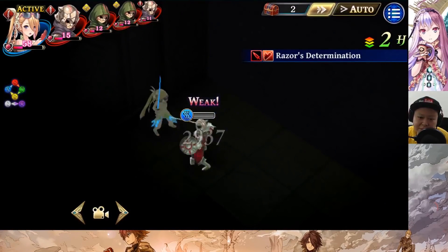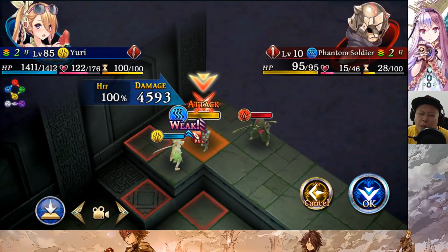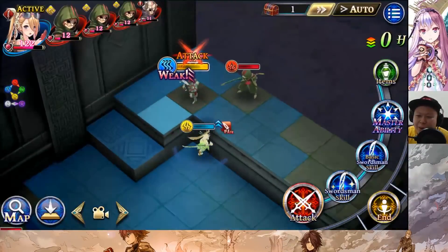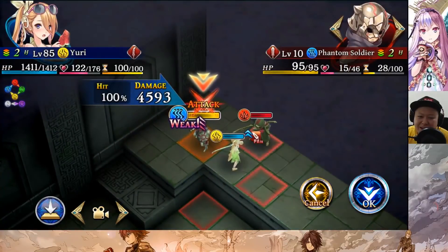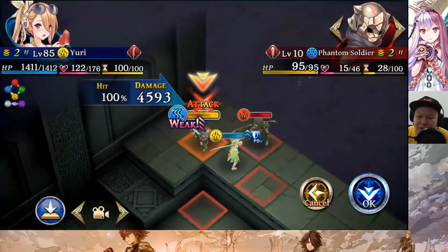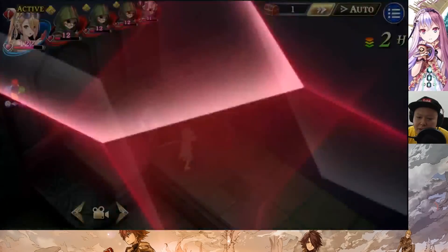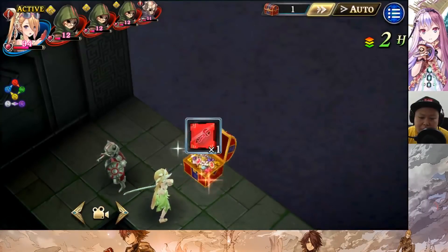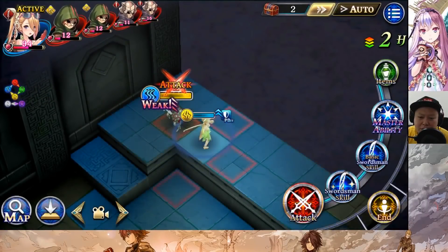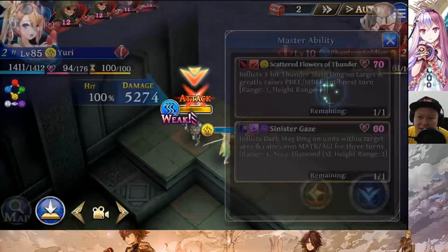Now the master ability damage — wow, insane! Without even the P attack boost it's 4593. Let's try darkness illumination first and then use the master ability after that. With the buff, it's now 5274 damage — this is insane!